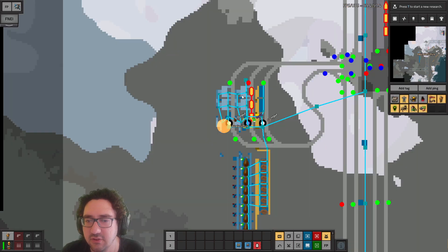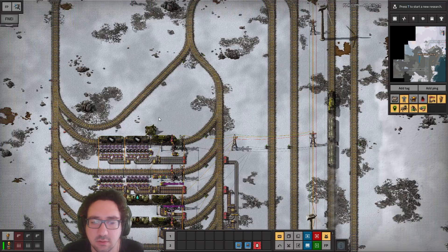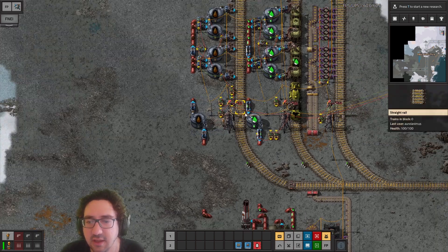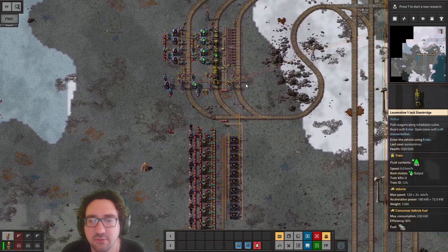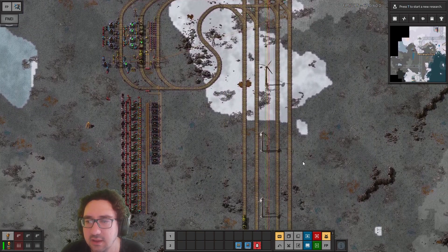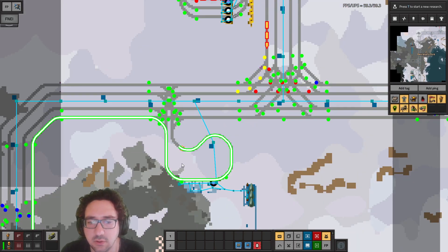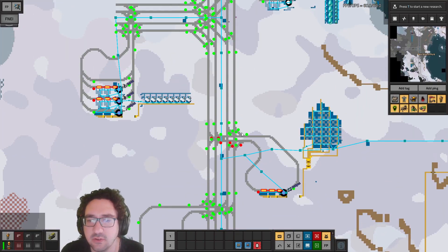It's still gonna signal because a train is currently on the way. This one has 'destination full' — why? Because this is not correct. Well, it's a provider stop, so that's all good. Let's grab our train and go to the other one. Is there another issue? This one also has a problem — just regular water. What's the deal with you?